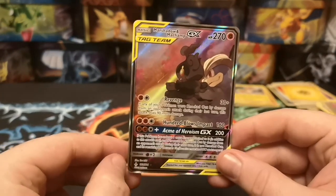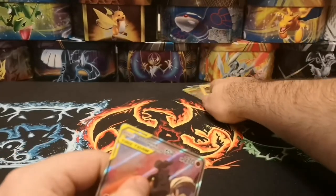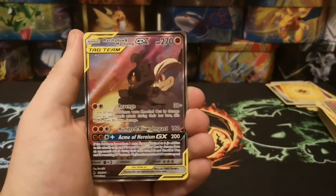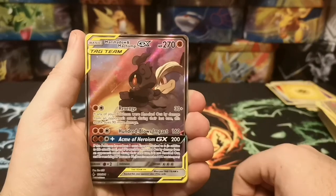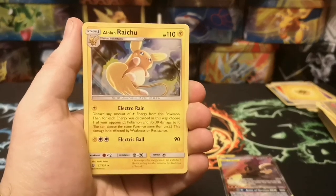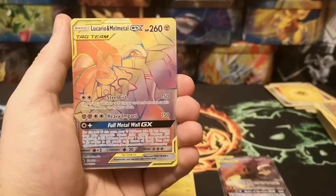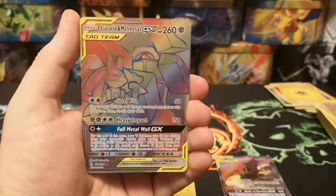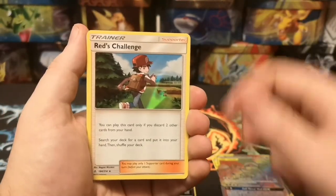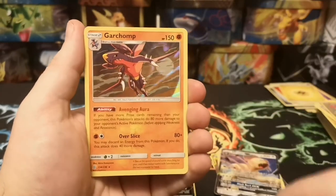So Unbroken Bonds Elite Trainer Box guys - if you're still looking for those Unbroken Bonds cards, my advice is get one of those. Let's have a quick recap and see what we got: the Marshadow and Machamp GX Full Art alternate art version, the Alolan Raichu, the Rainbow Lucario and Melmetal GX which is an absolutely beautiful pull, the Weavile GX, the Red's Challenge Hollow, the Persian GX, and the Garchomp Hollow.